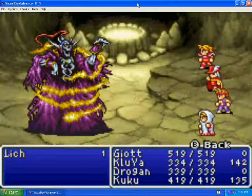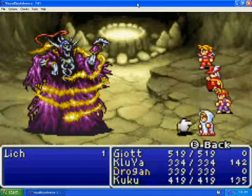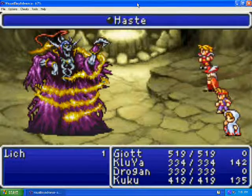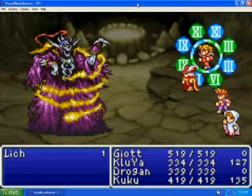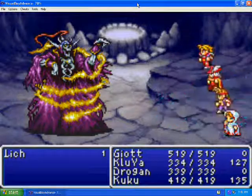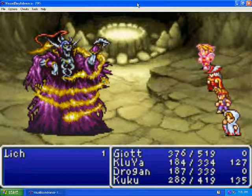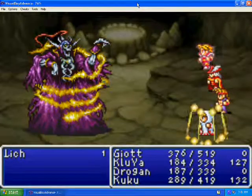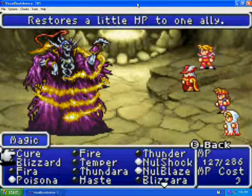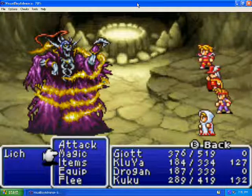You want to cast Haste on your fighter and Protect to help. That's pretty much all there is to the battle. That's high defense, but once you get Haste and Temper up, it's not going to be too much. I should cast Null Ice — ow. Okay, that would have been a good idea to cast that. I'm going to cast it next round. Yeah, he likes casting ice, so I would suggest getting Null Ice up. That would be a good idea.